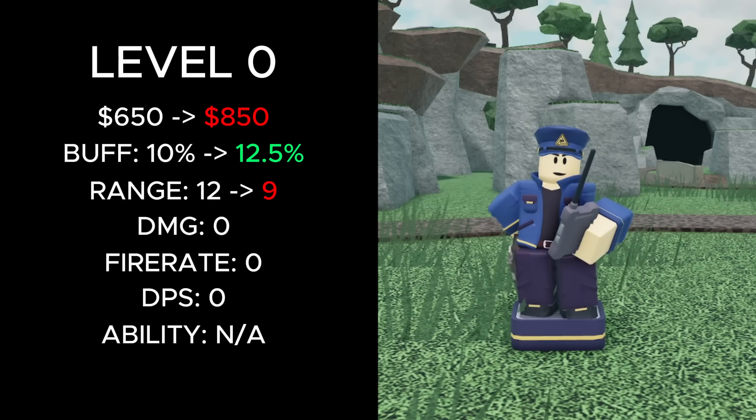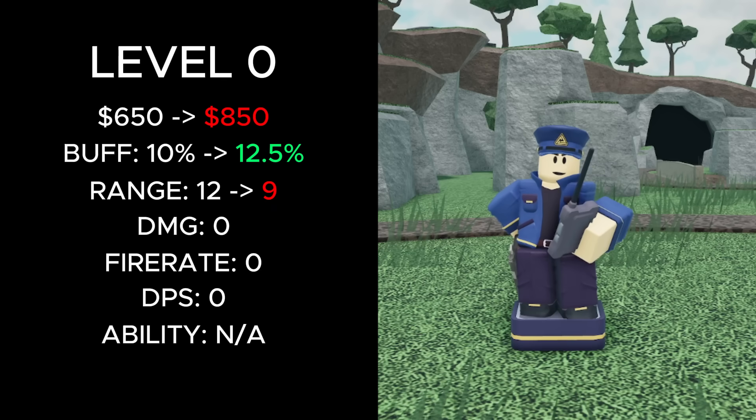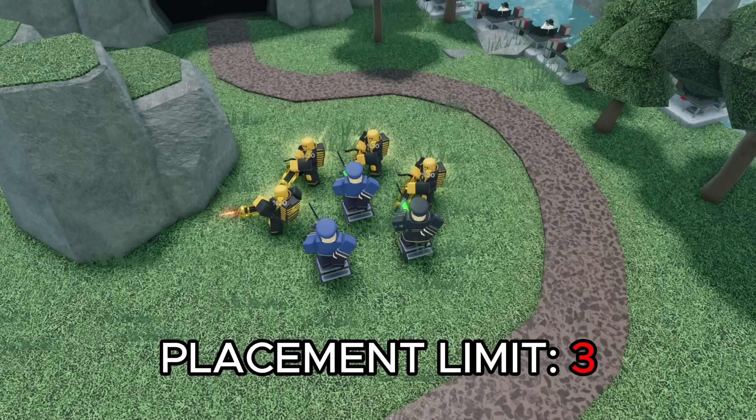At level 0, its placement cost was increased from 650 to 850 cash, its fire rate buff was increased from 10 to 12.5%, its range went from 12 to 9, and it now has a placement limit of 3.